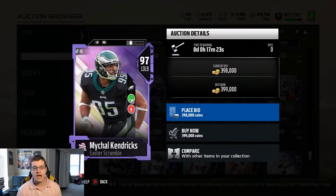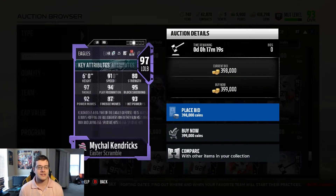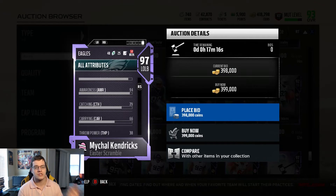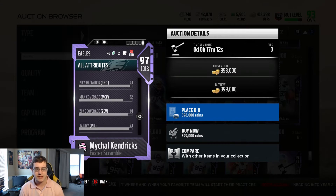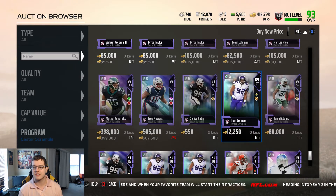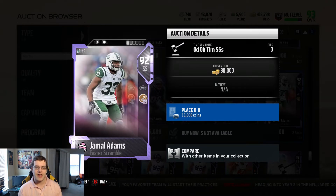Michael Kendricks got a card with 91 speed and 95 block shed — a great left outside linebacker. If he has the zone coverage threshold, he's a beast with 91 zone. Jamal Adams has 89 zone coverage, which you could probably boost with Tyron Matthew.